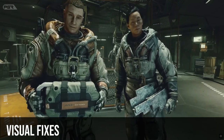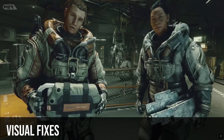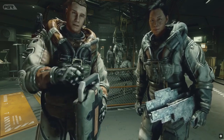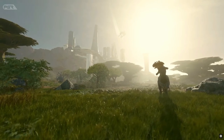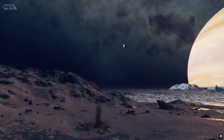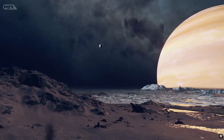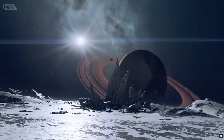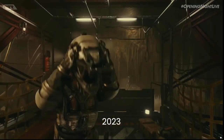The next category is visual fixes. They fixed an issue where sometimes hair would not appear on characters — good that they fixed that. They also improved distant object appearance when transitioning to the surface of a planet, and addressed an issue that sometimes causes face animations to move abruptly.